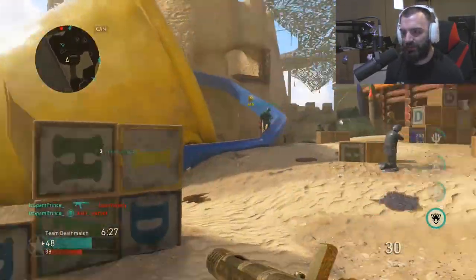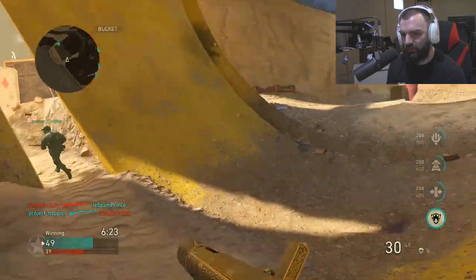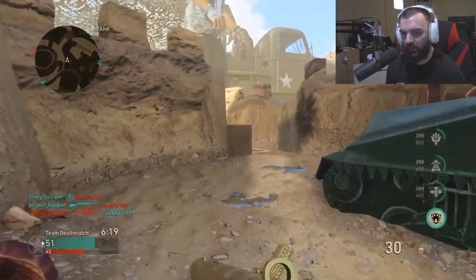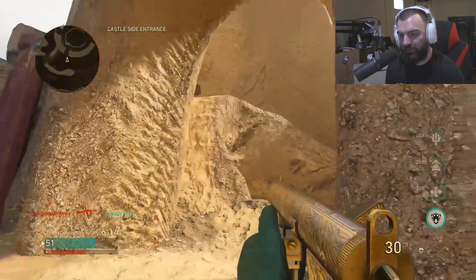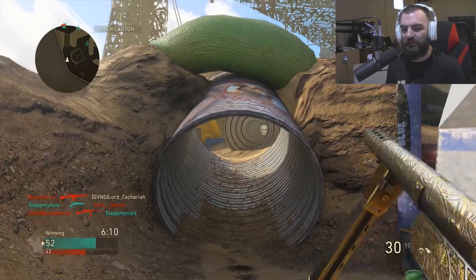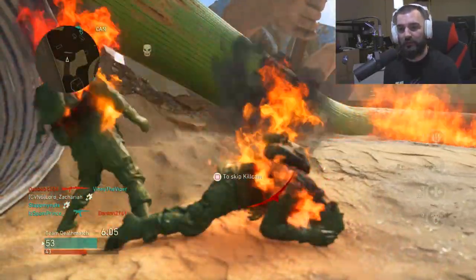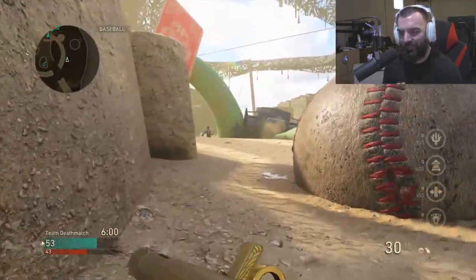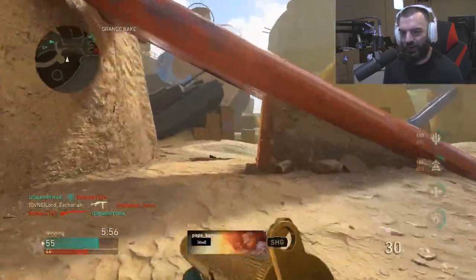There's a lot of speculation around the fact that we might be able to use the contracts that are in the headquarters — we'll be able to buy contracts in order to obtain the new DLC weapons, because that's how the DLC weapons currently work. The contract for the Nambu Type 2 is available in the headquarters.